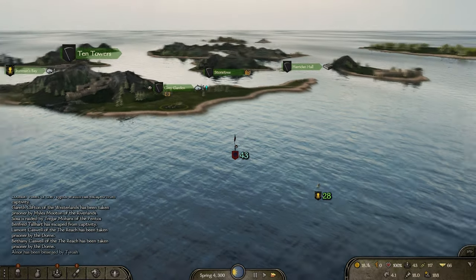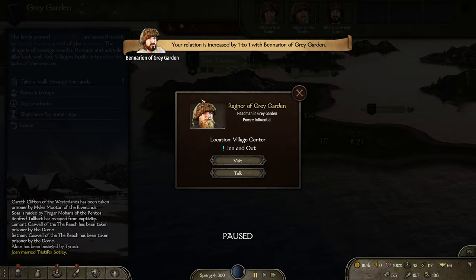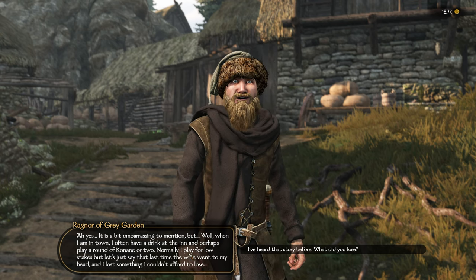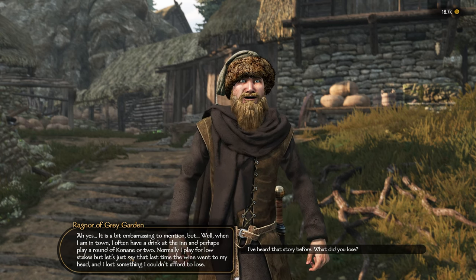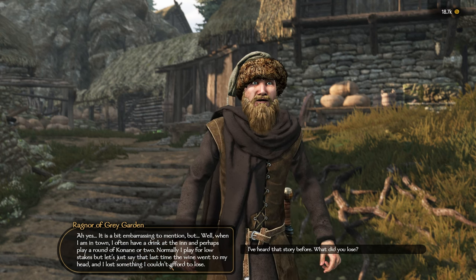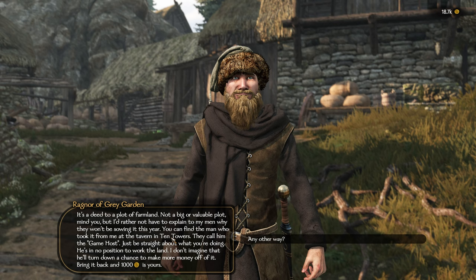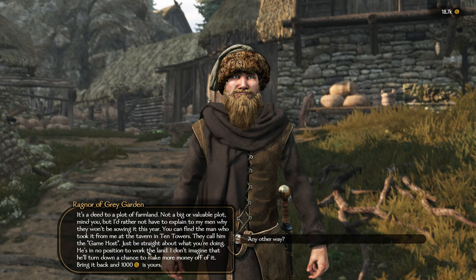We'll just go do some missions. The thing I discovered is: if you raid a town you'll be at war, and there's a lot I can do but taking on an entire faction is not one of them. So yeah, money going down. We'll take the tour — in and out.